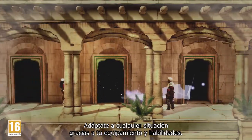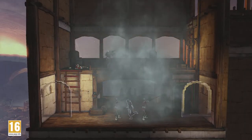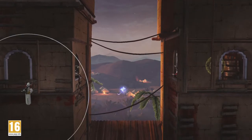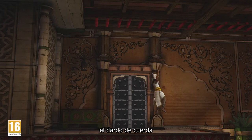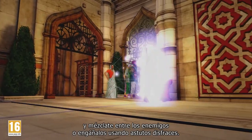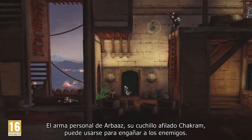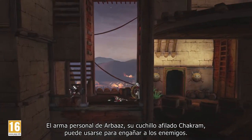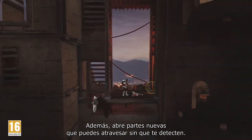Adapt to any situation thanks to your equipment and abilities. Use smoke bombs, the noise dart, and rope dart, and even blend with enemies or trick them using clever disguises. Arbaz's signature weapon, the unique and razor-sharp Chakram, can be used to trick enemies and also opens new paths for you to traverse and remain undetected.